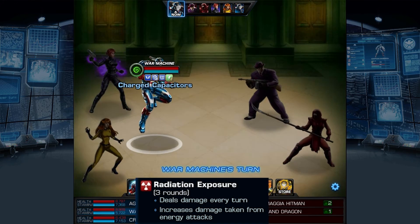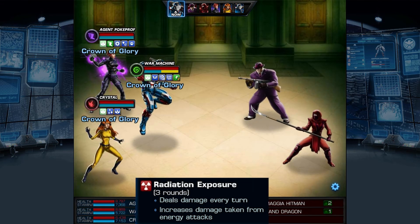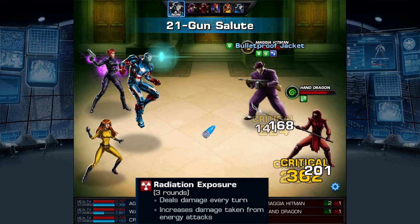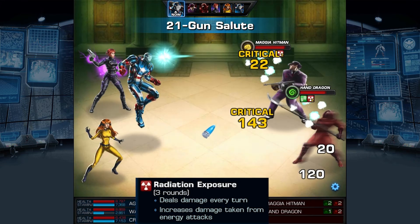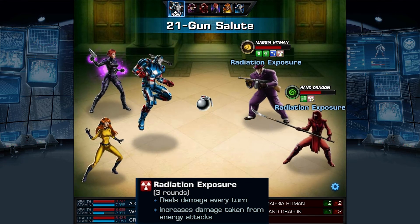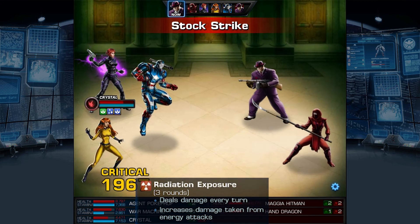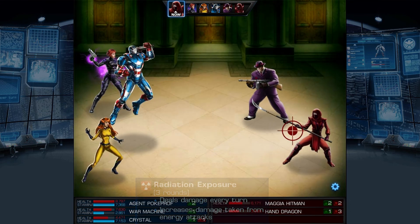Finally, the last effect that we'll go over is Radiation Exposure. This is perhaps the most dangerous of the effects, if only for the amount of damage it's capable of. Not only capable of stacking up on its target for a total of four times, it causes all energy type attacks to deal 10% more damage for every stack. This can make even the weakest of energy attacks hit like a truck. Simply put, do not take radiation lightly.